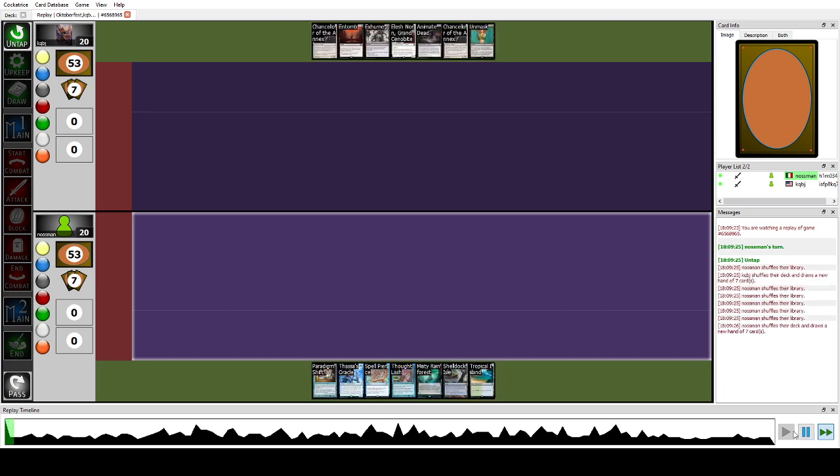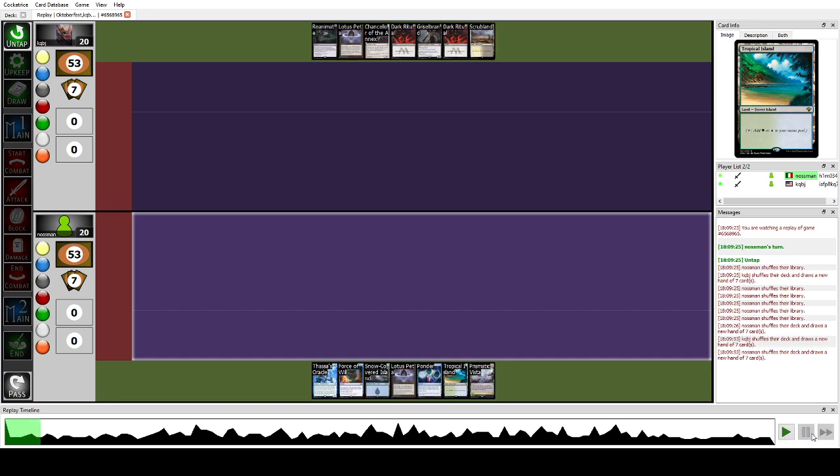This is our first hand for game two. He kept Chancellor on game two which is not that great. Our only piece of interaction was Spell Pierce, despite having a turn-three combo with Parting Shift. I didn't really like this because it's not enough against Reanimator, so I mulliganed. This time is better — he has Force of Will and counters for further interaction. This is a solid keep; we can just put a land on the bottom.